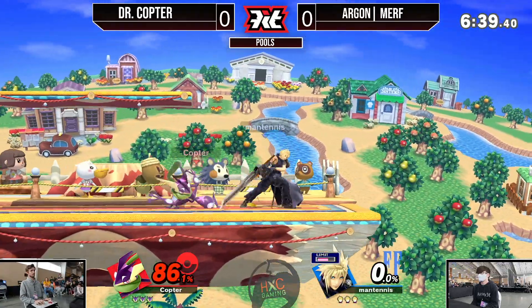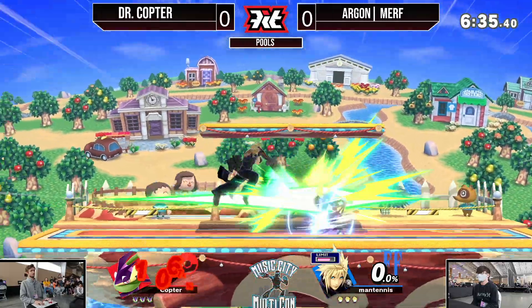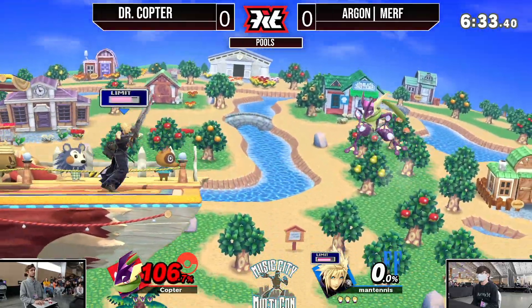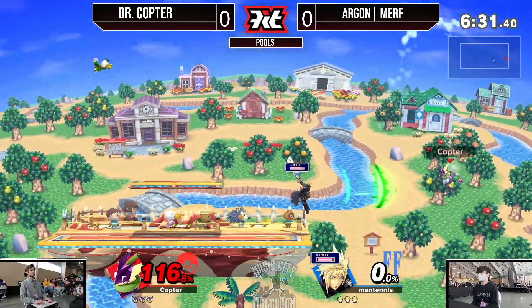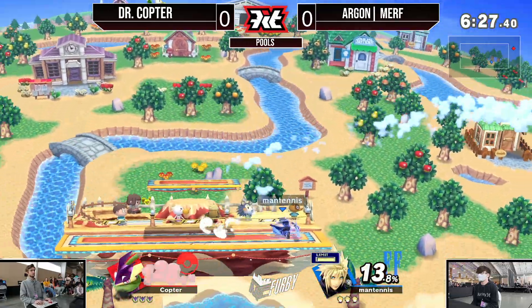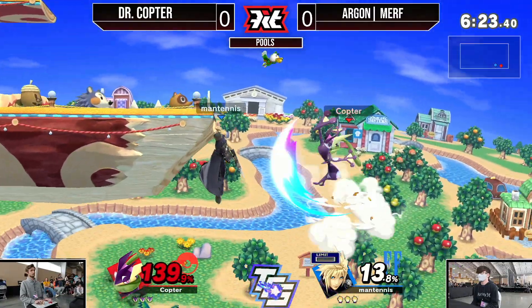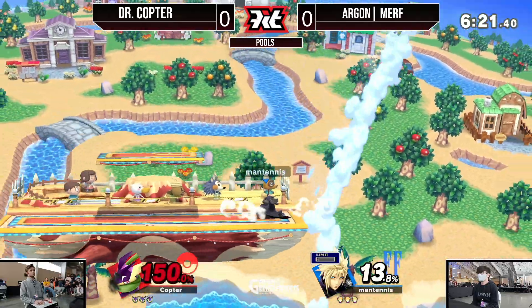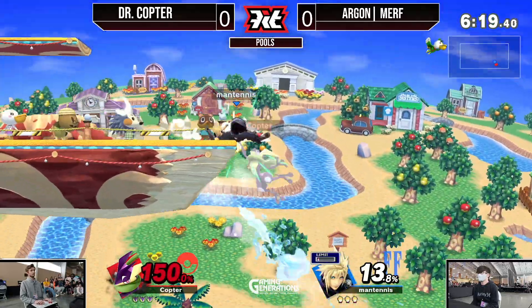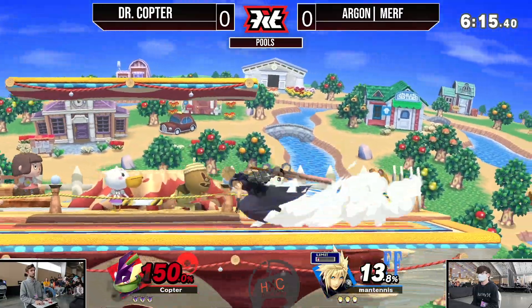Already 86% on Copter and really struggling to find an opening. Almost 100% and nothing on Murph so far. This Cloud is clearly just an amazing option, as Greninja has kind of stubby hitboxes and can't really get in that well, especially against a character with such a big disjoint — that sword is just absolutely insane.